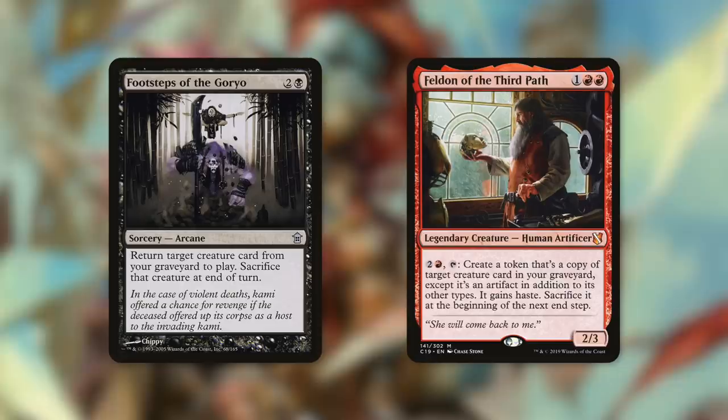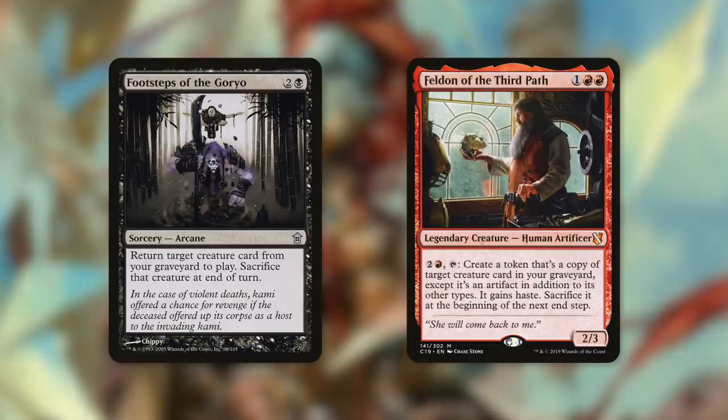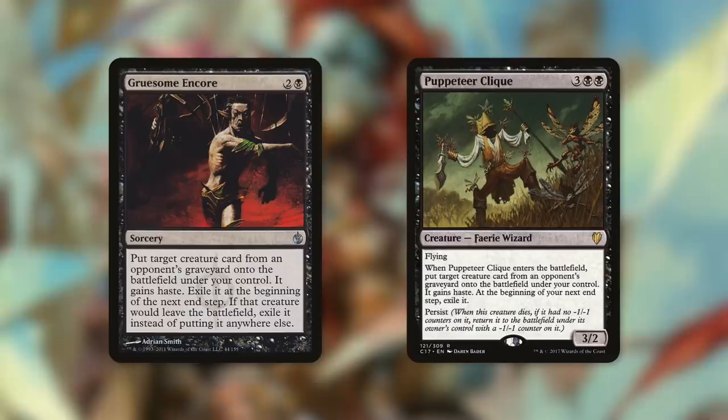Obeka can also take advantage of a card like Feldon of the Third Path. Pay two and red, tap him, create a token that's a copy of a creature card in your graveyard, except it's an artifact in addition to its other types. It gains sacrifice at the beginning of the next end step. But Obeka says, nope, you can keep it around. So for a repeatable three mana, you're basically getting an additional token copy of a really powerful creature in our graveyard, and the value that we can get is absolutely absurd.